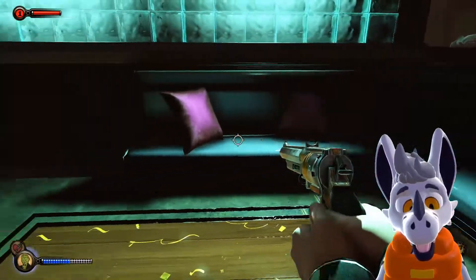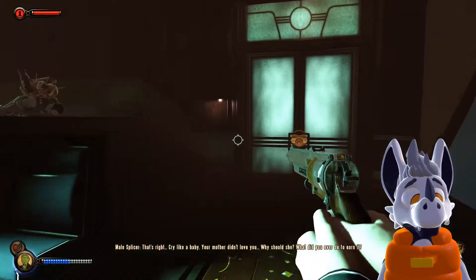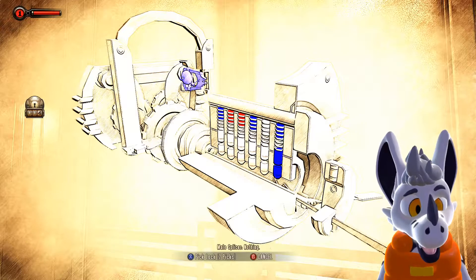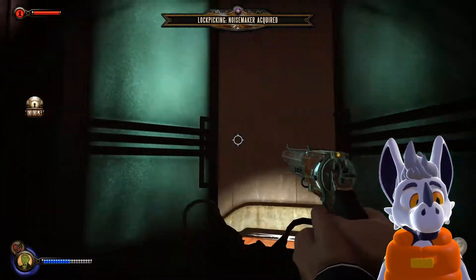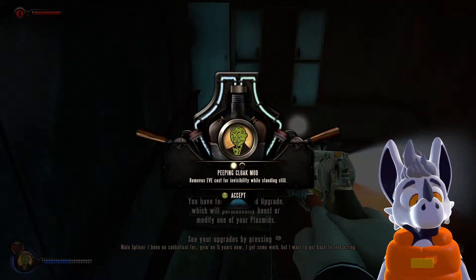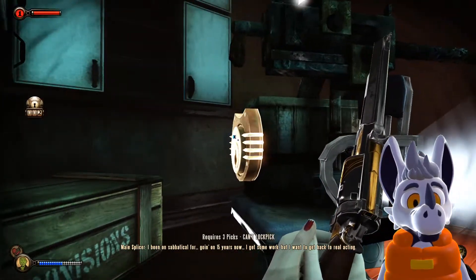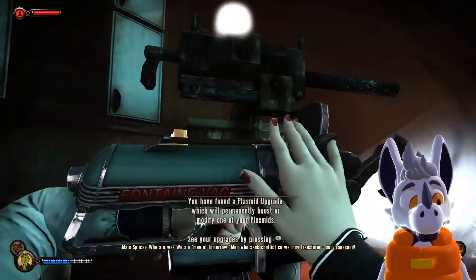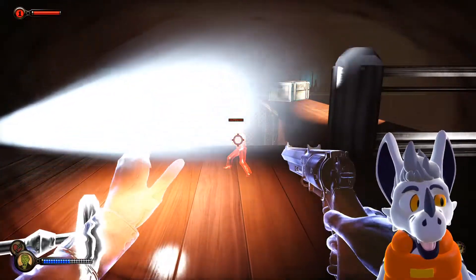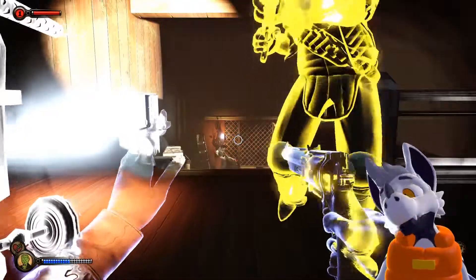Easy! What's with my model keep breaking? Stop it. Requires two picks. Is it worth it? Maybe. Peeping cloak mod: remove Eve cost from visibility while standing still. Look at how easy this is. Look at my model, stop breaking!